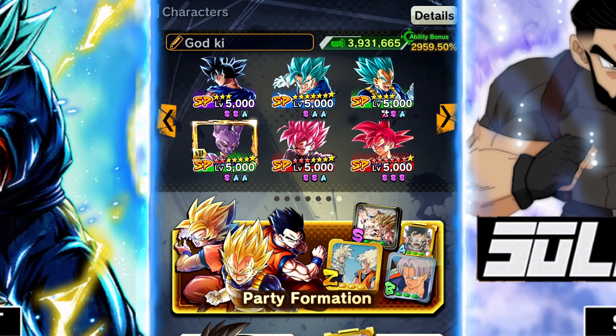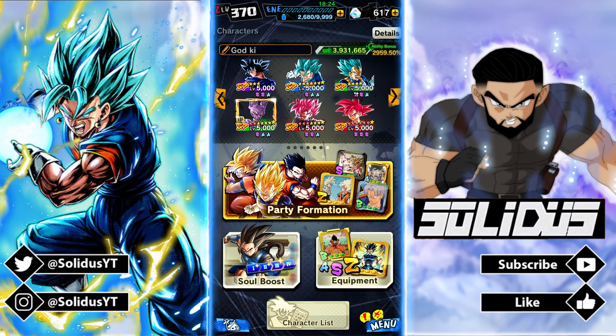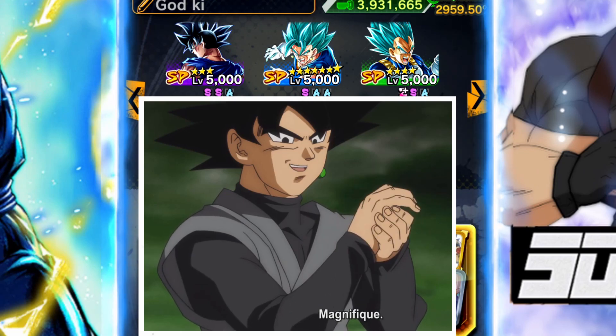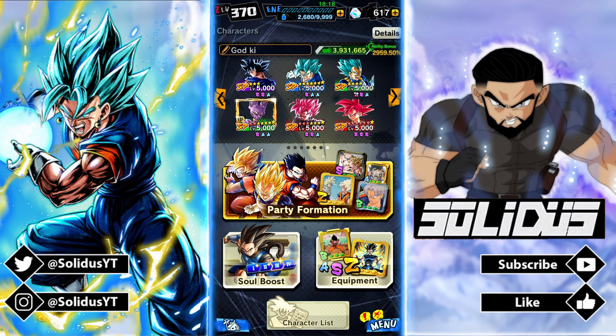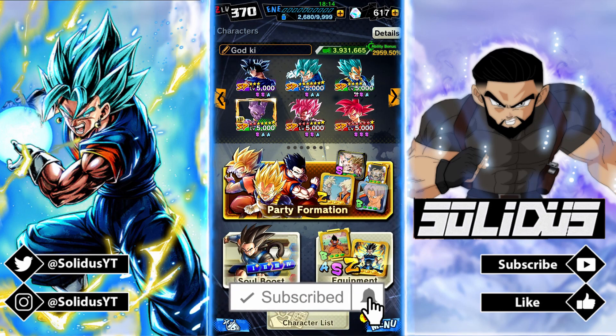Ultra Instinct Goku is finally here. While they have done a great job creating this unit — a very well-balanced character — people need to put respect on UI Goku because he requires a very high skill cap to play with. All you lot saying he's got no defense, let me show you how you play with him.